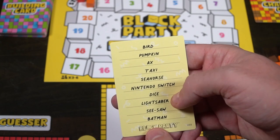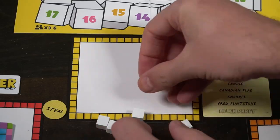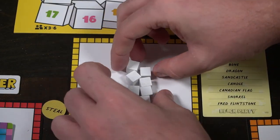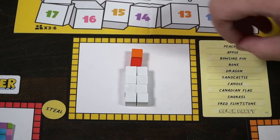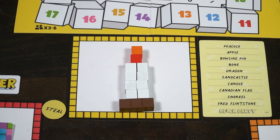Each non-guesser player is then going to look at their building card, choose one of the words that has not been chosen in a previous round, and then the guesser will start the timer. After 45 seconds of constructing with the blocks in the pool — anybody can use any blocks but only one at a time, and people can use their phones to look up a word if they can't remember — when the timer ends, the guesser will start to guess clockwise, one word for each of the players.